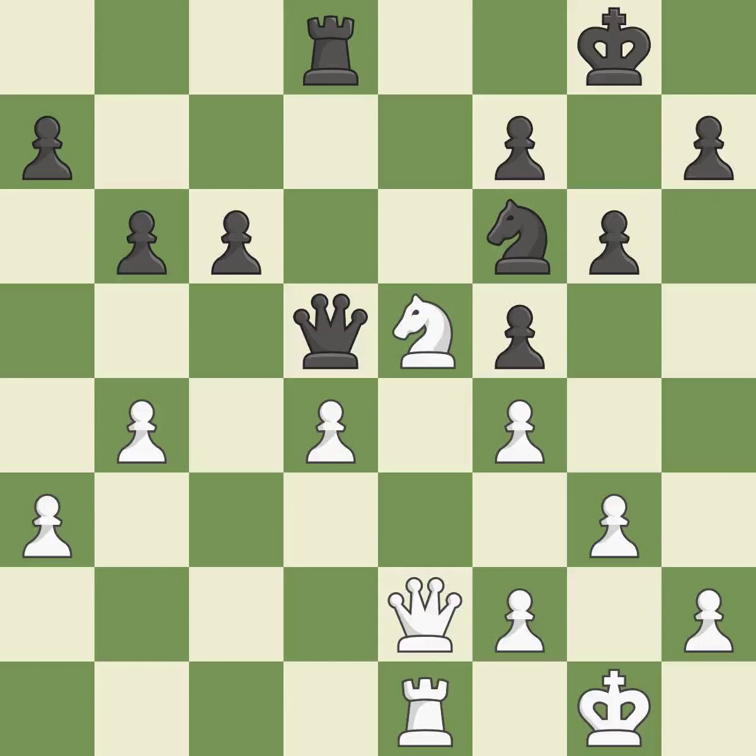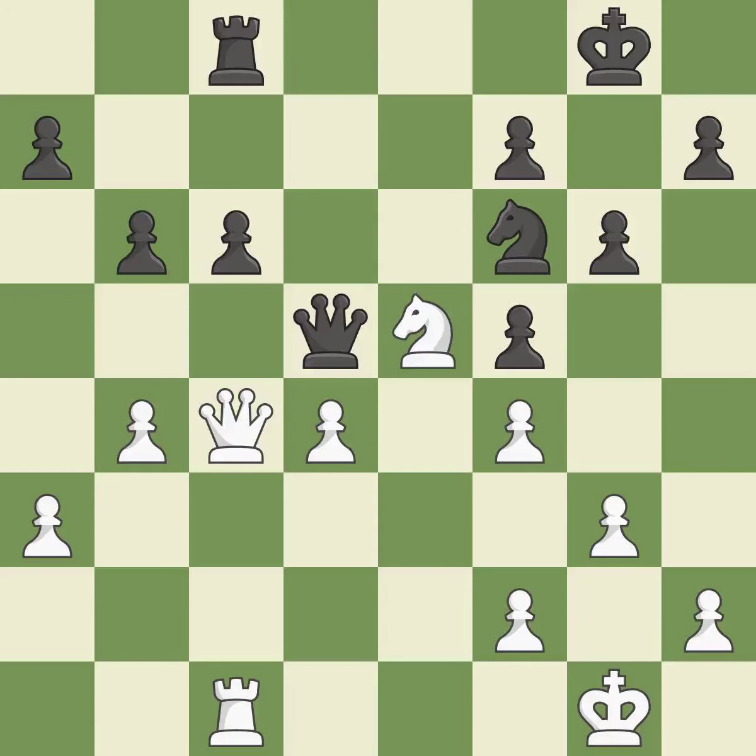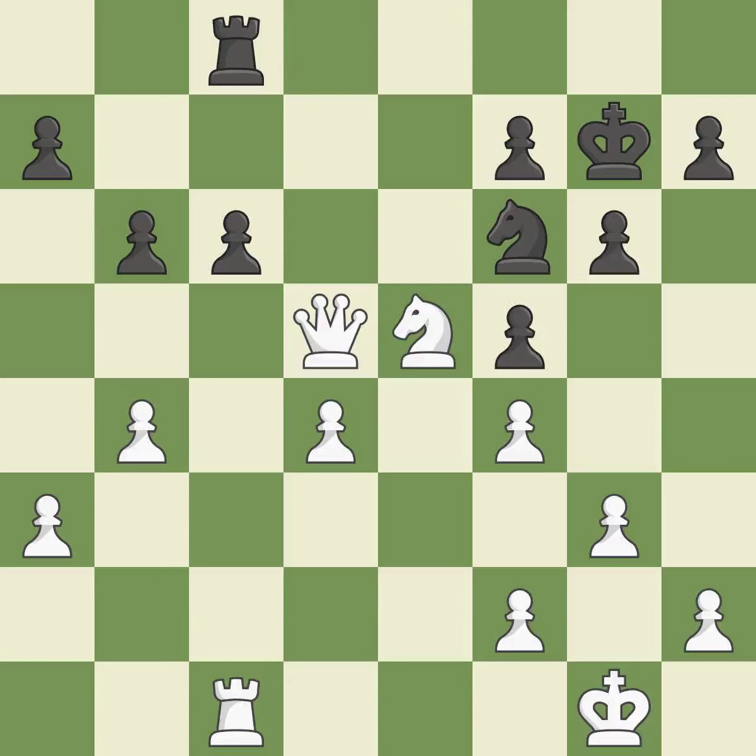This moves the queen to safety — it is best. Right on target — it is best. There was only one good move there — it is a mistake. This threatens to win a pawn. There was only one good move in that position. This ignores an opportunity to threaten winning a pawn — it is a miss. This misses a much better move — it is a mistake. This is the way to win a pawn — it is good. Takes back. This is the start of the end game and black is worse.